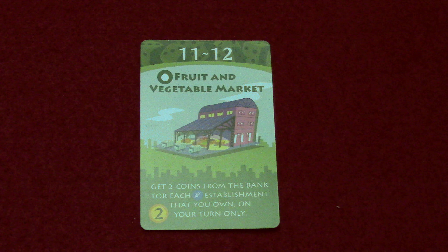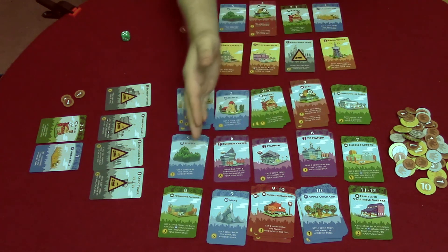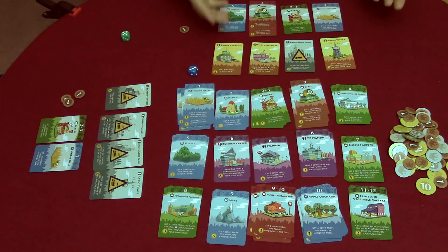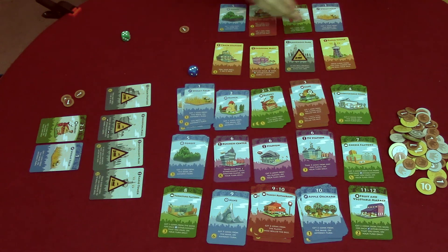Last but not least, the fruit and veggie market activates on a die roll of 11 or 12, costs two coins to buy, and gives you two coins from the bank for each establishment with a wheat symbol that you own, but only on your turn. That covers all the cards for Machi Koro base game. Build up your engine, buy establishments to gain money, and be the first to build all four landmarks to win.